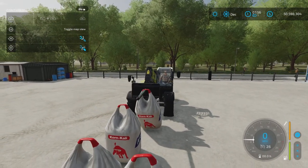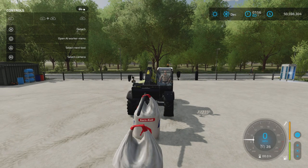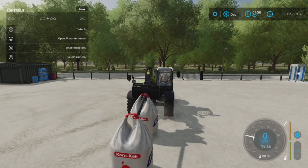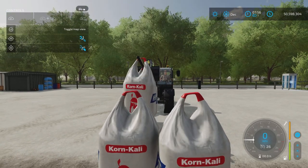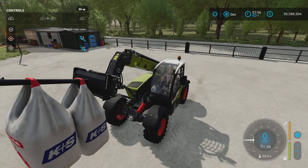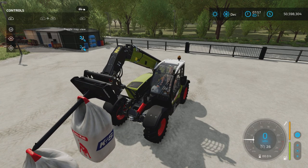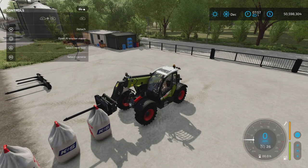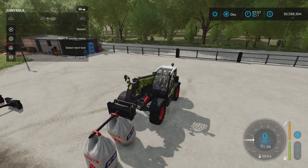This one looks like you could probably get two of them on there. It's a little more tricky once you have a bag in there already. Now, if we look closely, there is a little bit of a spike at the end to prevent them from sliding off, but apparently not much of one.